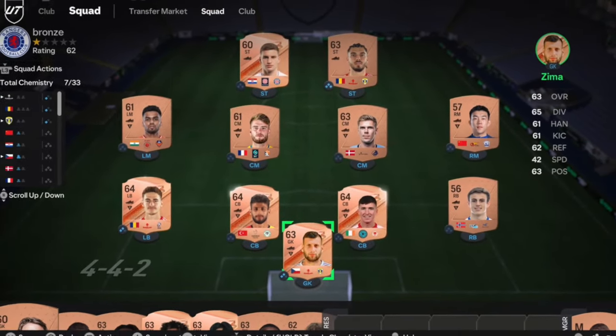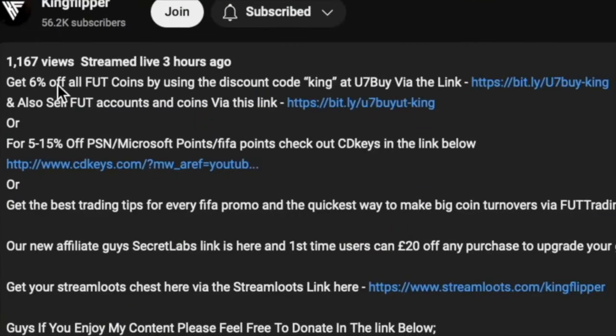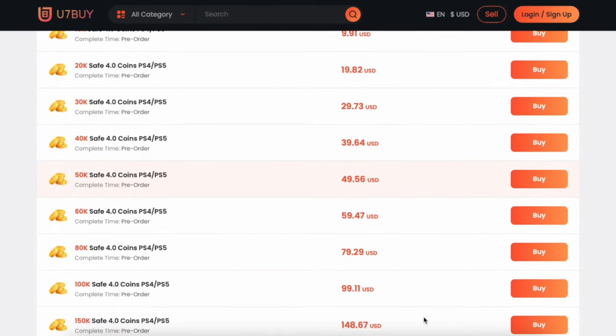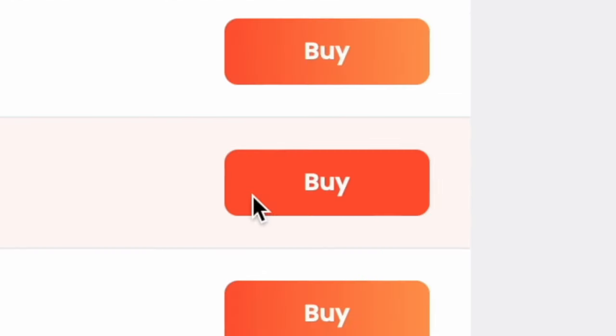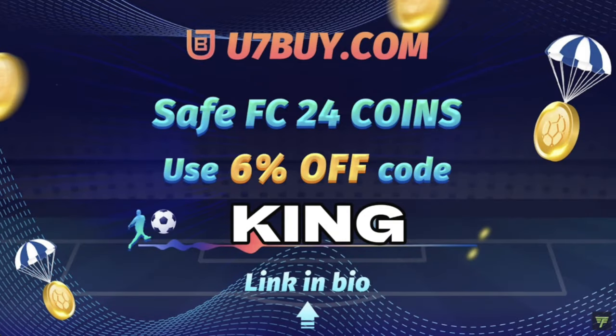You bored of having this stuff? Make it a beast team! You're obviously getting yourself on the description below, get yourself to use 7x, get yourself some cheap reliable coins and don't forget to use King with a cheeky 6% off. Let's get into the video.